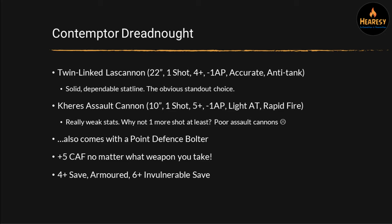The other option is the Kheres Assault Cannon. This is 10-inch range, one shot, 5+ with 1AP, light AT, and rapid fire. It's kind of like a short-ranged autocannon with one shot and rapid fire instead of two shots. In terms of averages, rapid fire is the same average number of hits as just hitting on one better — so effectively one shot, 4+ to hit, 1AP, light AT. Pretty weak stats overall.